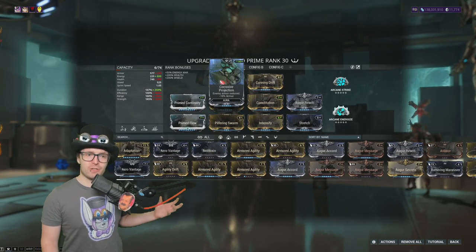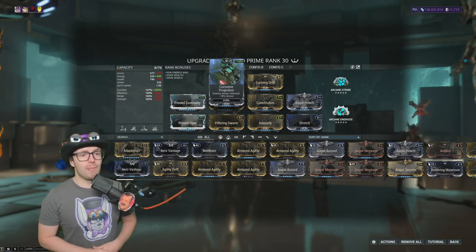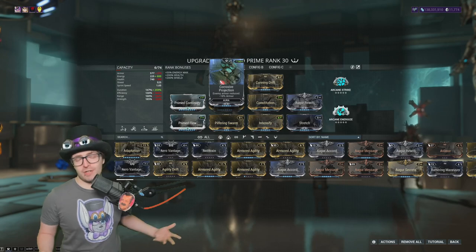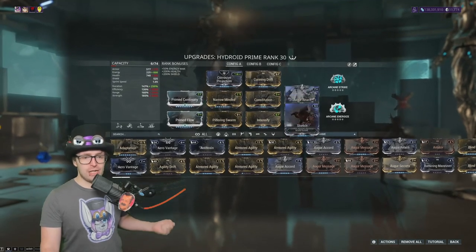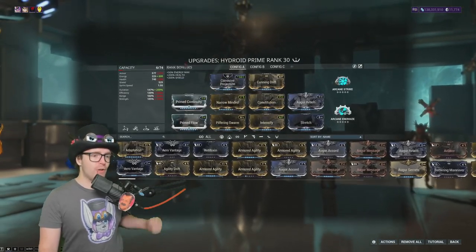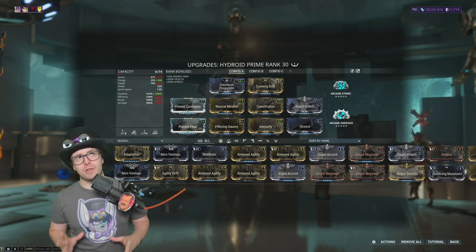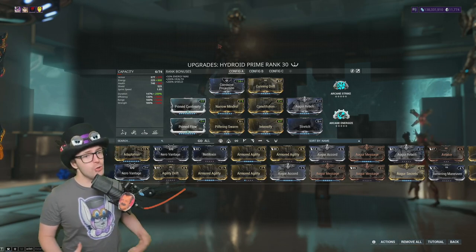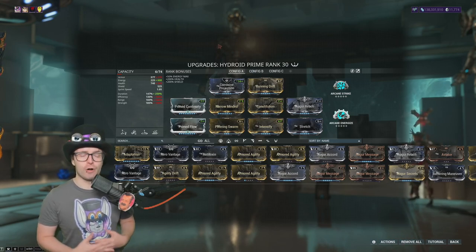The first build is specifically designed around Pilfering Swarm and Tentacle Swarm for loot duplication. Focus here is on range and duration — you don't need much efficiency because your four stays active a lot. For the aura, Energy Siphon can be nice since you'll be casting somewhat frequently. Mods include Auger Reach, Stretch, and Cunning Drift for range, plus Constitution, Narrow Minded, and Prime Continuity for duration. Adjust range based on your environment — in open areas, sacrifice some duration for more range, possibly adding Overextended.